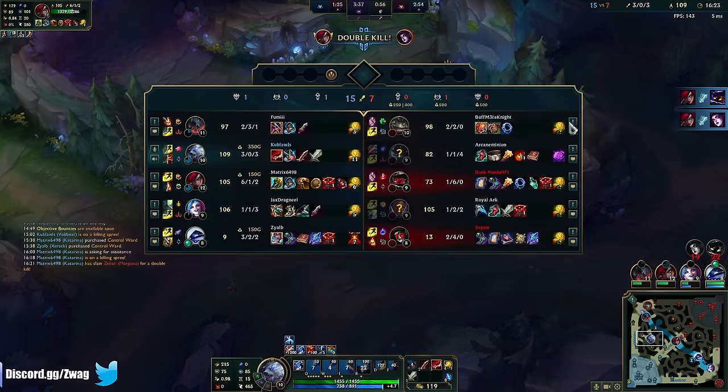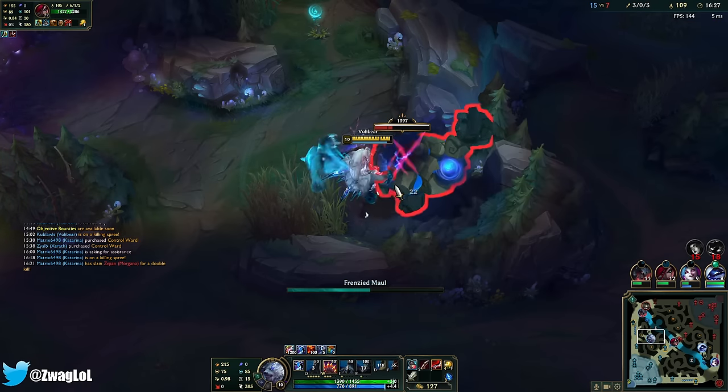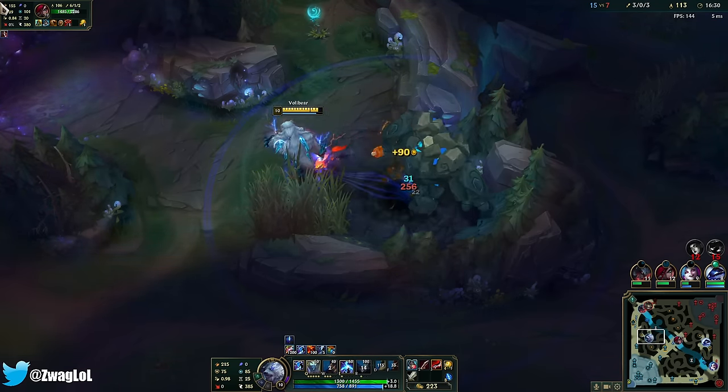We need Mercs. I want CDR boots actually — Axiom Arc will refresh my ults enough. It's just like I don't want to get perma CC'd. I know it's gonna happen — every single champion on their team besides Lucian has a lot of CC. She just wanted me to... this game's over. Tank Katarina is more broken than AP Katarina because she does the same amount of damage but she doesn't die.